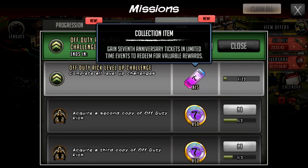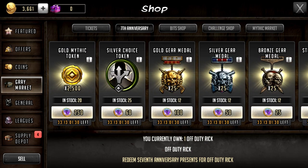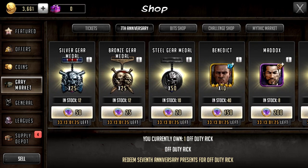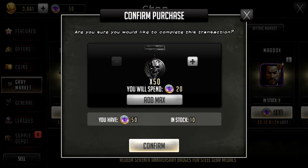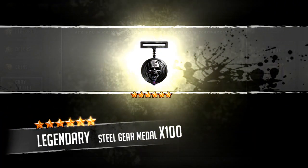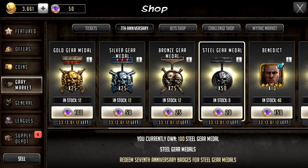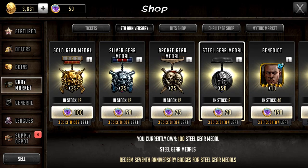Rick is potentially going to be used by quite a lot of people — he does seem like a good leader. So if you're planning to max him out, do it during the event to get the best rewards back. You spend your badges in the 7th anniversary market, which is kind of like the reforged event that happened in war. There are enough medals in there to completely max out Rick, so you won't have to spend any extra medals you currently have.